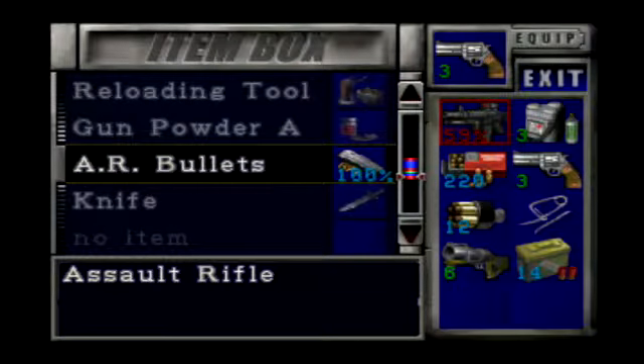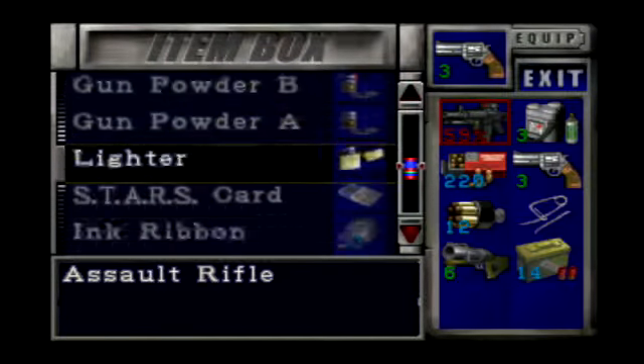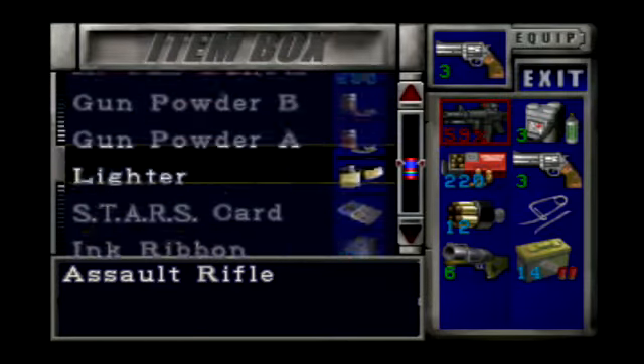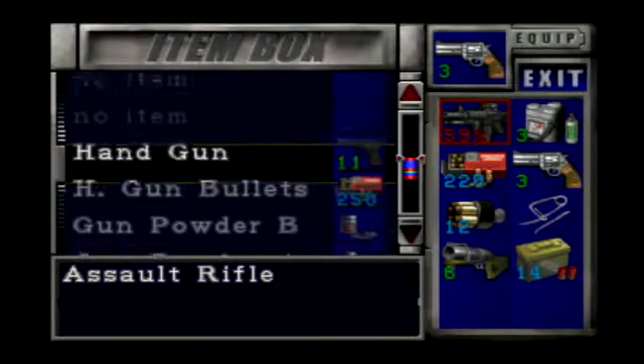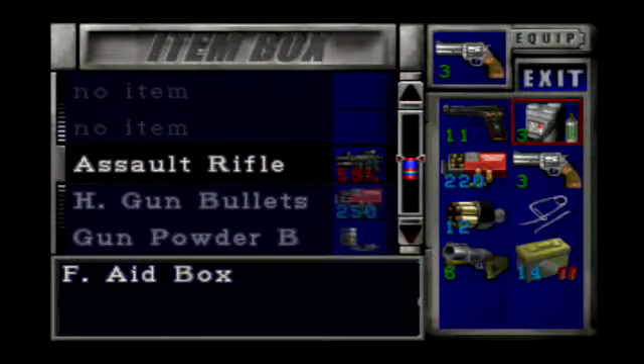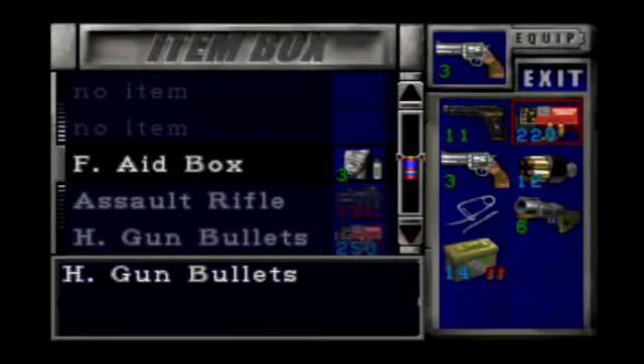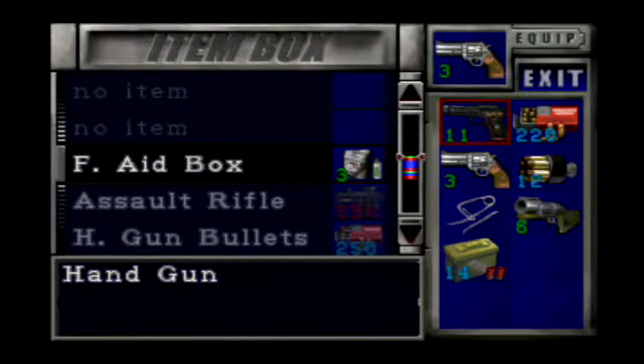I also have a shotgun and 50 shotgun shells. And I have more assault rifle bullets — 200 assault rifle bullets plus I already had my gun and I have the knife as well. The ink ribbons are infinite, which is another thing. And it comes with a first aid box — I'll explain the first aid box in a little bit.